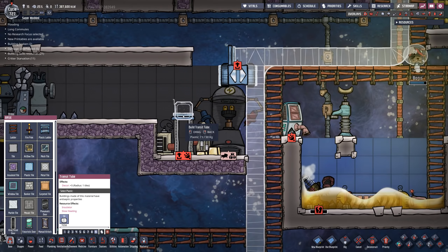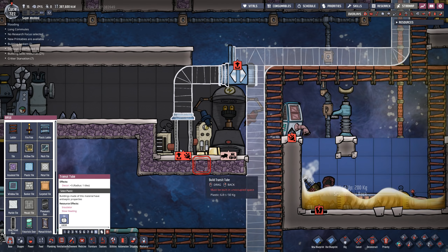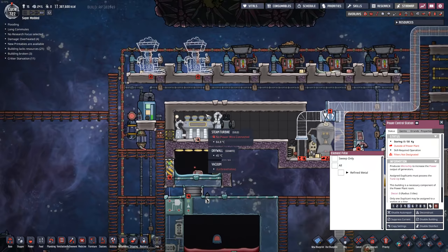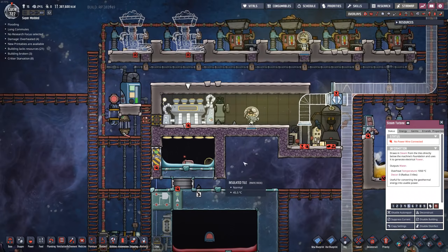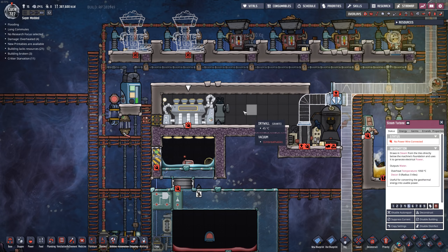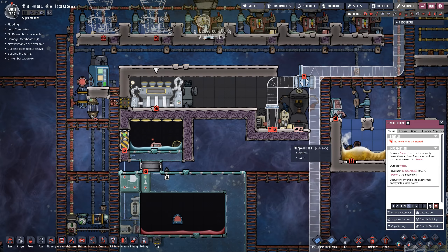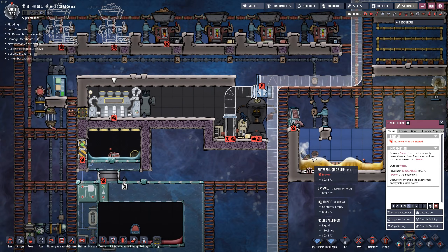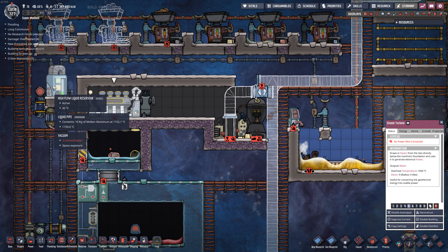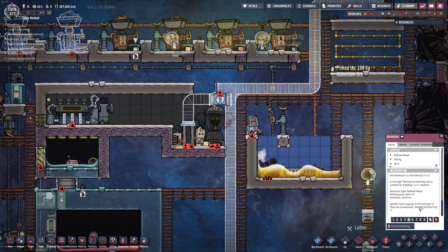I'm building a little bit of a transit tube access point here so dupes can get in, and a little power station so something can come in and tune up the steam turbine. If I see there's enough opportunity, I'll add a second steam turbine — that's kind of what I'm keeping this area available for. I think my use for this other area over here is pretty much just about done. I might run a little bit more aluminum in here depending on how much is left over.